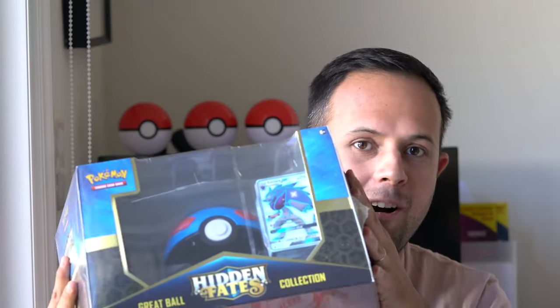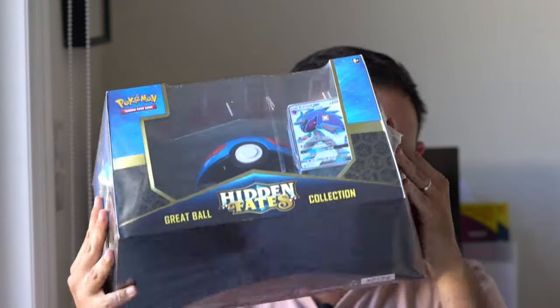Hello Pocket Collector, Pocket Investor, and welcome to your mini Pocket Mart. I'm very excited because today we're going to be opening one of the Hidden Fates products that just hit the market — the Pocket Ball collection, specifically the Ultra Ball one with Metagross as a promotional card. We'll be opening the packs and calculating the expected value to see if we can get our money back. Stay tuned and let's open some packs together.